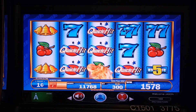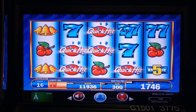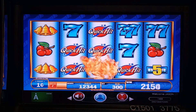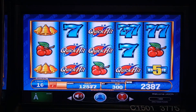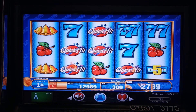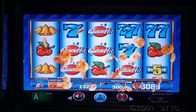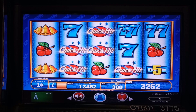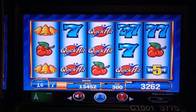So that was $32.62, which means we wiped out the progressive and it goes back to its reset value. It's a progressive jackpot — if nobody hits it, it keeps building. That jackpot reset back to $30, so it hadn't built up too much before we hit it, but fantastic! Let's give it a couple more spins.